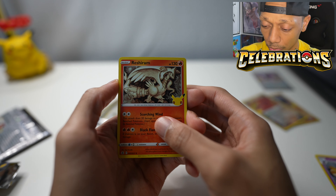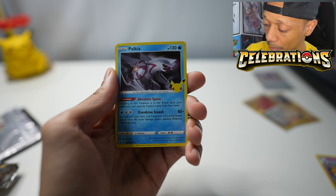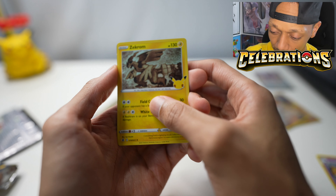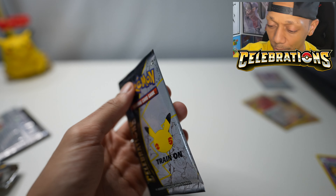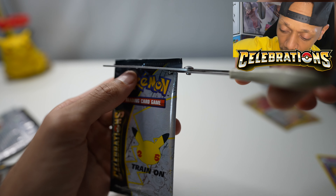Pack number seven. Reshiram, Palkia, Zekrom, and Zamazenta V again. Oh my, this is showing up so many times. I wish there was a little more variety in what goes in, but you can't really tell because the packs are probably already sealed.